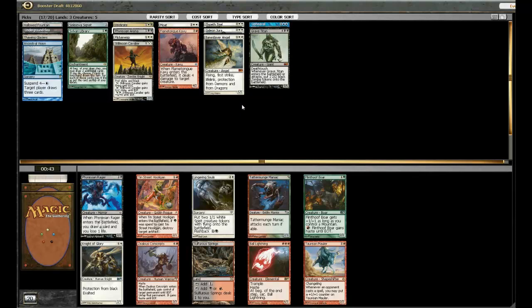Lingering Souls seems like the best bet here. There's also Phyrexian Rager, but I think Lingering Souls is definitely better. It buys so much time against the Aggro decks, and the later the game goes, the more chance I'll have of playing my big mana spells. Yeah, Lingering Souls seems pretty good to me here.